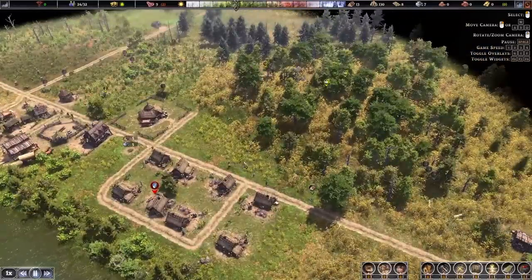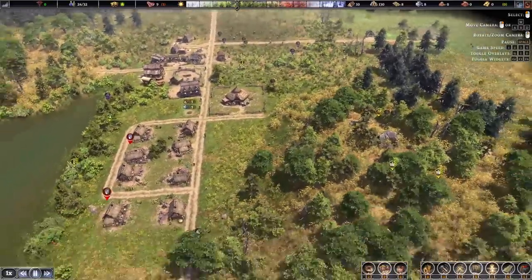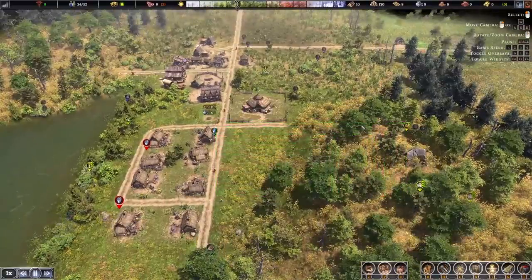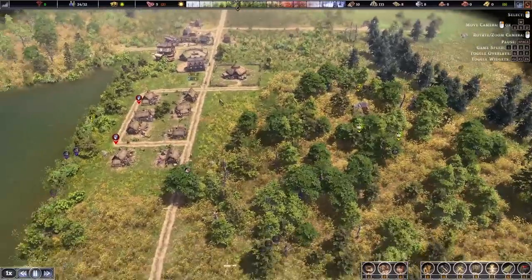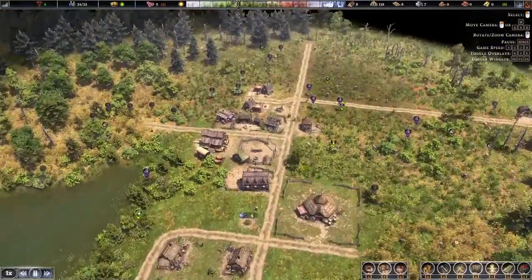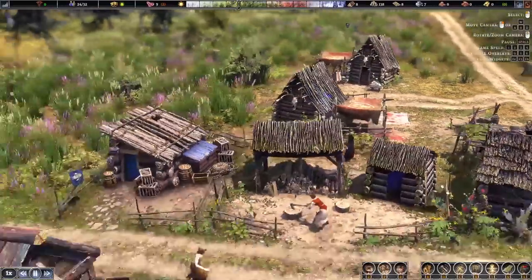We'll probably be building into this field here and then into the forest, which will clear all those trees so we can build a farm eventually down here and a neighborhood over here. It looks like we are now into early summer so it's a good time for everyone to continue their hunting. Look at these buildings — great design to all these buildings, I love it.